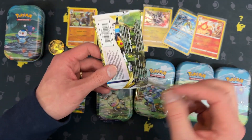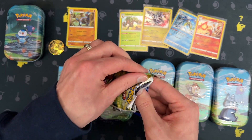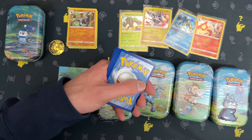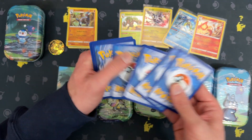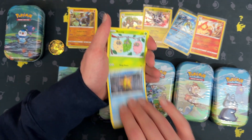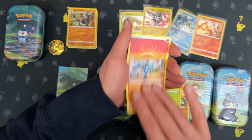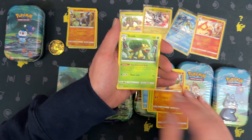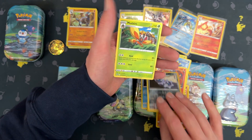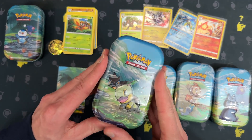Another code card. Staryu, Burmy, Thwak, Raiolu, Energy, Monferno, Clink, and Motham. Nothing going on — on to the next one.